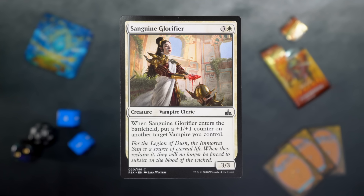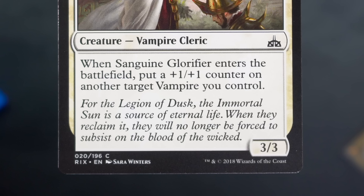Sanguine Glorifier — three and a white for a 3/3 vampire cleric. When it enters the battlefield, put a +1/+1 counter on another target vampire you control. For the Legion of Dusk, the immortal sun is a source of eternal life. When they reclaim it, they will no longer be forced to subsist on the blood of the wicked.